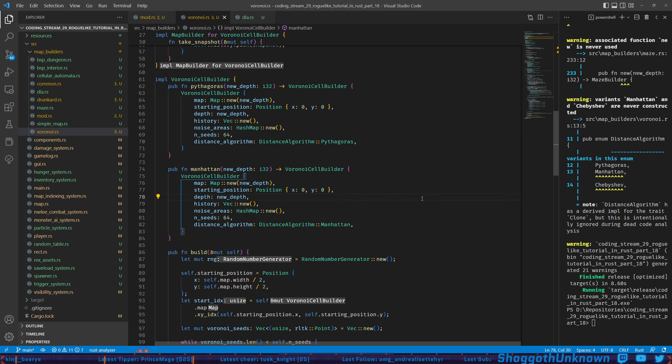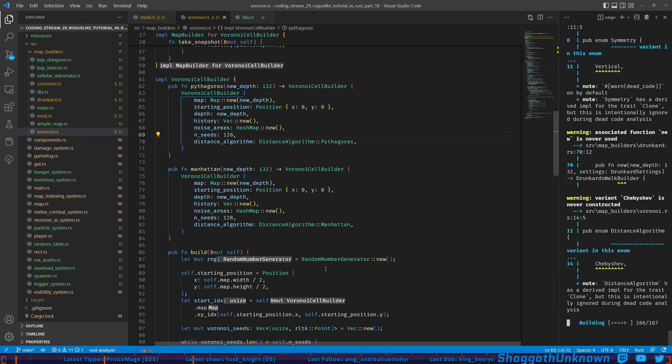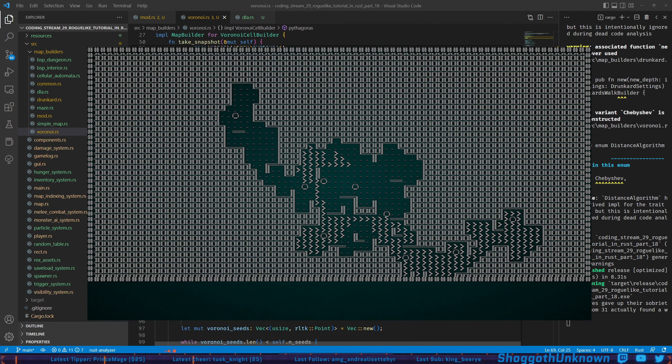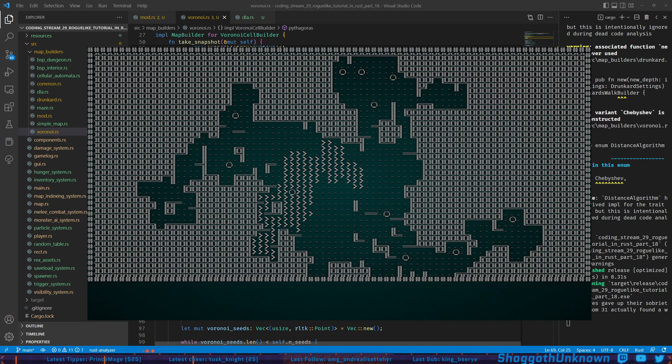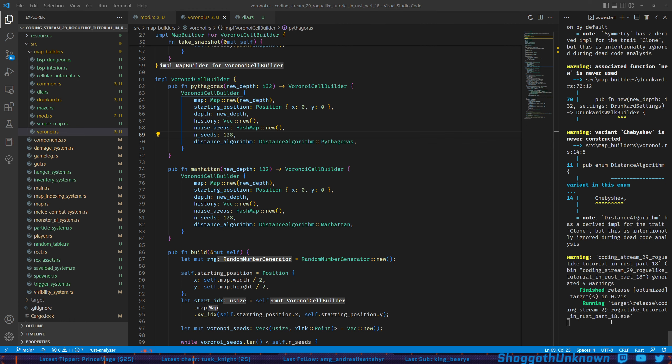I'm curious what this will look like if we go up to 128 seeds and force one of these to generate. So that's it — the wrap-up text of the tutorial says 'that's another algorithm under our belts, we really have enough to write a pretty good roguelike now, but there's still more to come.' And we'll just try this a couple of times.